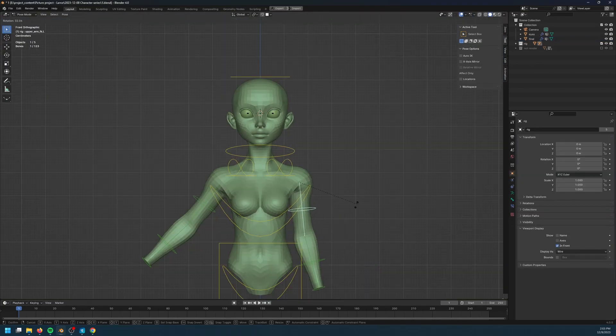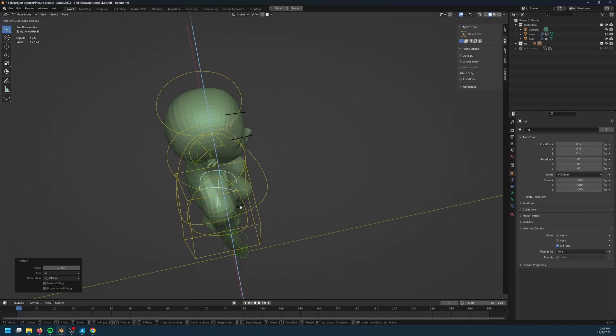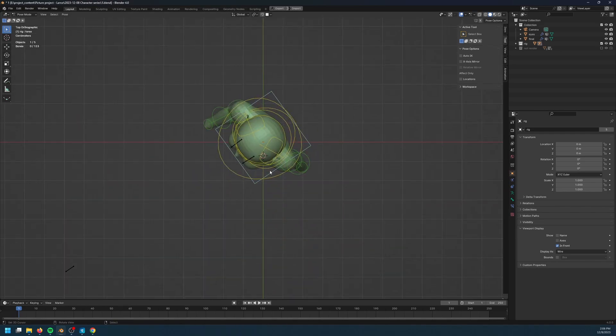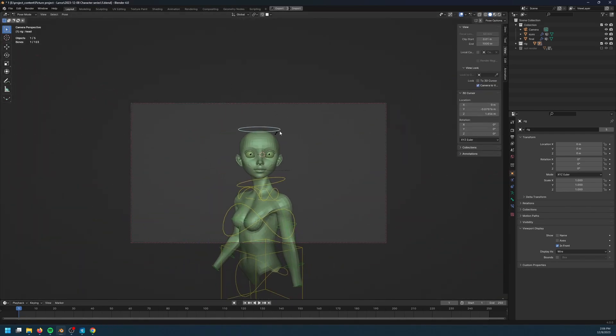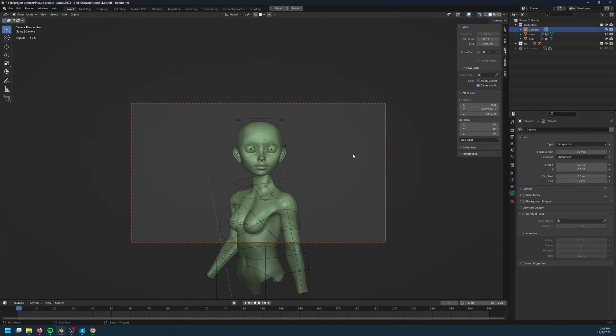Now that the rig is done, it is time to pose the character. However, as you can see, by default the deformation of the body is very ugly. Later on, I will be creating a shape key to fix this deformation, but for now let's just live with the ugliness for a bit.